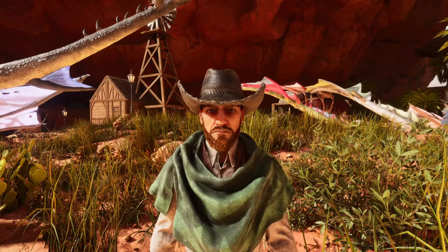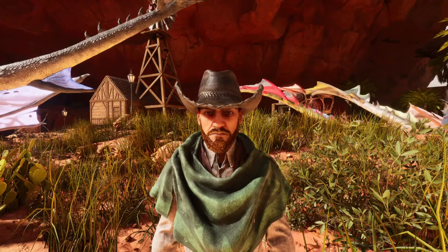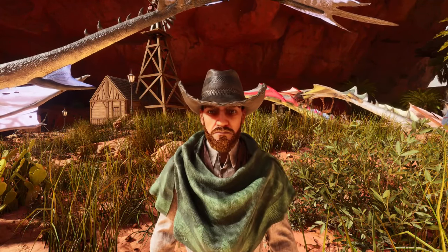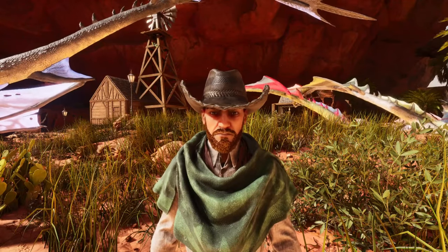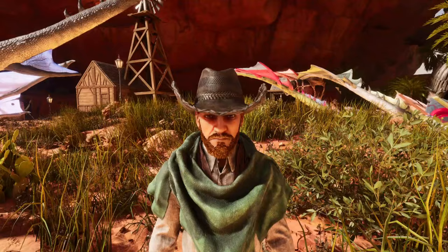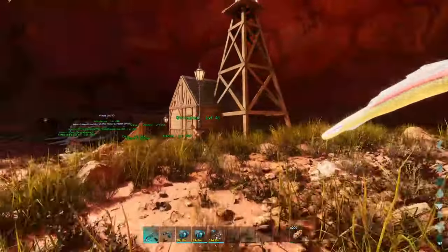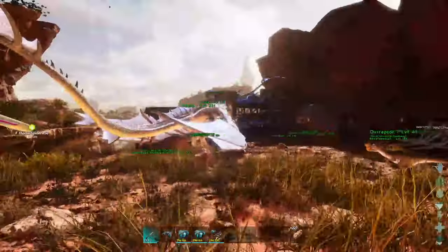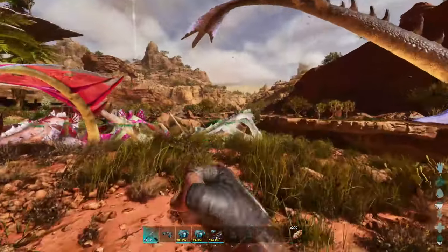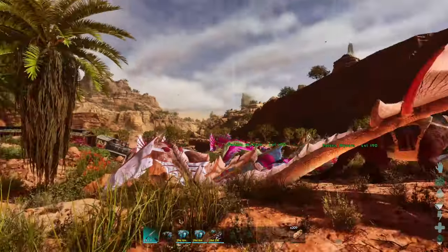Today we are going to be going and taming Cyrus's Jumping Spider. You guys might have seen this in the Community Crunch on Friday. I'm pretty sure this is based off of the Jumping Spider that was shown in every creature vote, and he is slowly working on it, adding more stuff to it. As of right now though, we can go and tame it.